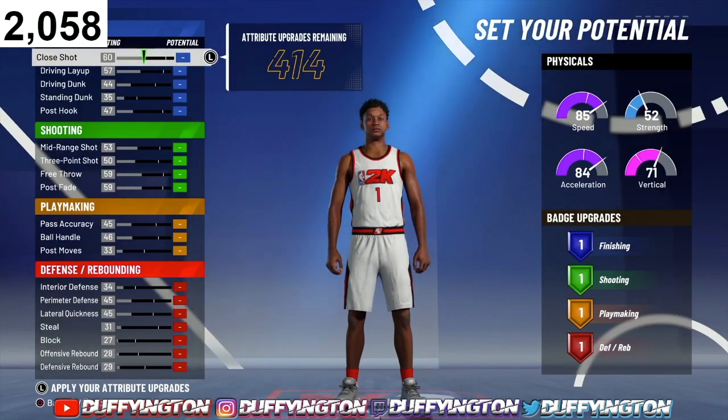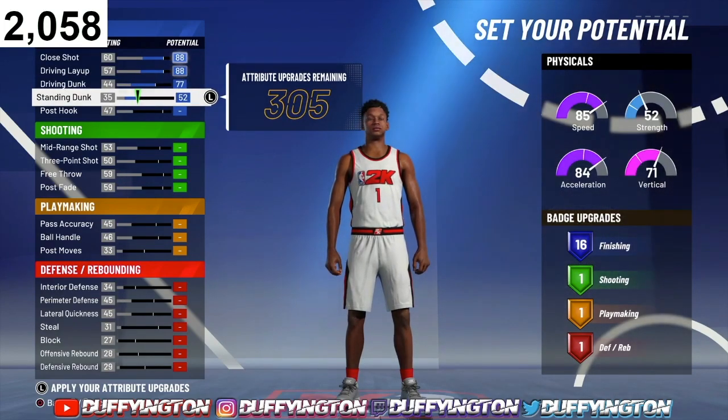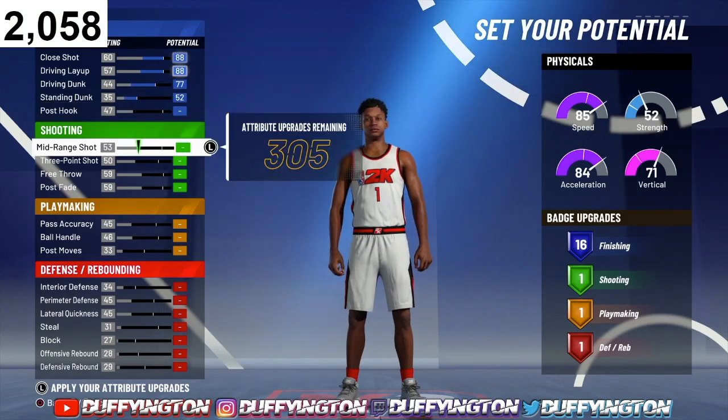For these attribute upgrades, pause the video and skip through to get the best possible outcome for this build. For the close shot, go ahead and max it out. Max the driving layup, max the dunk. Bring your standing dunk all the way up. That'll leave you with 16 finishing badges.